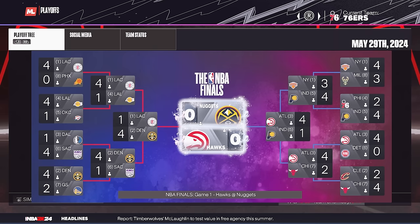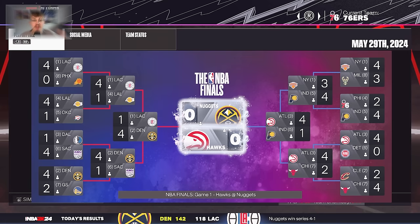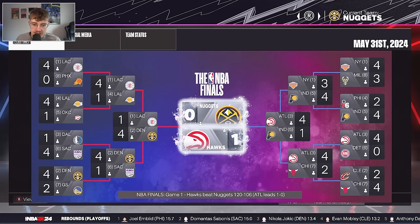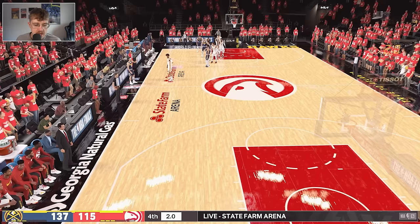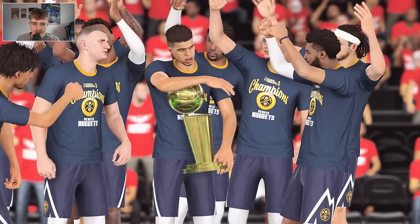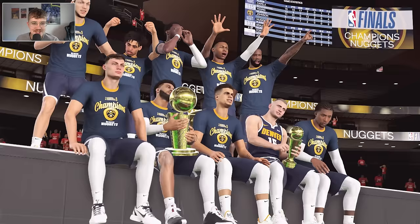But the playoffs were wild — the Hawks came out of the East and the Nuggets out of the West. The series went back and forth before the Nuggets took a 3-2 lead, then blew out the Hawks in Game 6. Jokic got Finals MVP. It's so weird seeing Jokic that short. That's going to be it for this video — if you enjoyed it, make sure to subscribe and check out this video right here.